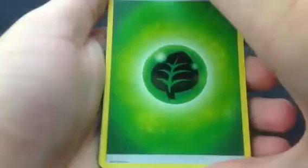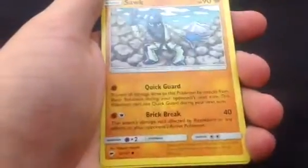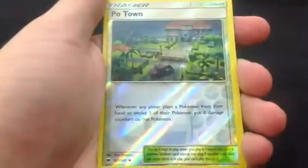Next pack I'll do Necrozma. Gratis Energy, Dusclops, Poetown, Porygon 2, Sock, Porygon, Caterpie, Fanpour, a Rattata, reverse Poetown, and then a Porygon Z.